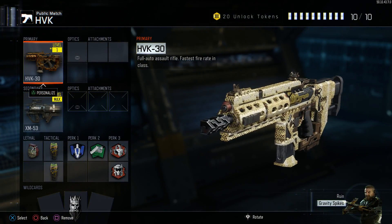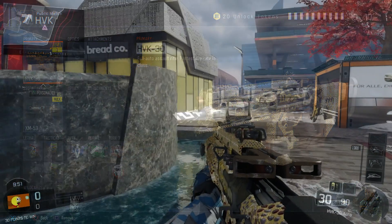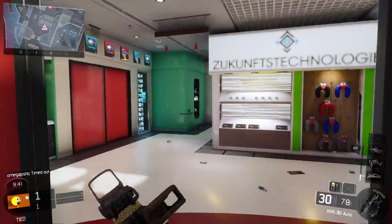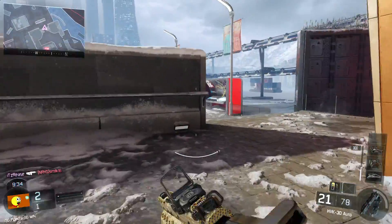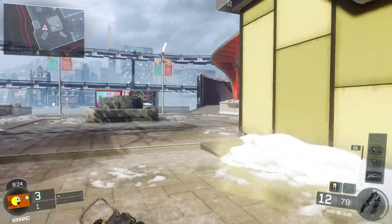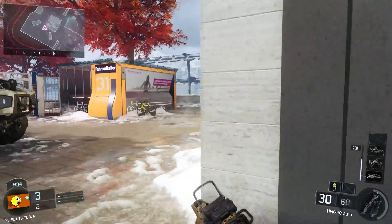Getting headshots wasn't even a two-burst kill until I put high caliber on it. The HVK was the first gun I ever used — the only gun I used when I first picked up the game. So I got extremely consistent with it. I recently just picked it back up for this and my aim was off; this gun shakes a lot. I got the 100 headshots a long time ago but never did the challenges because I didn't care about the gold camo at the time.